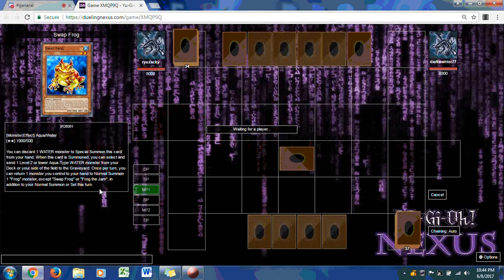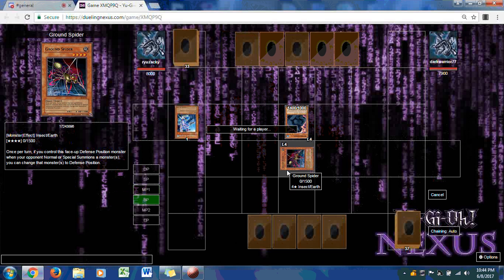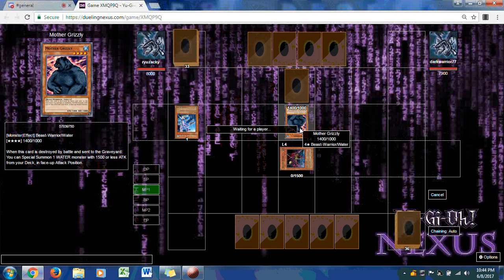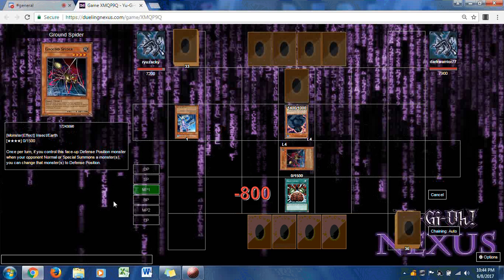Now we're back for Game Number 2. Dark Warrior brings out Legendary Ocean, but right before Mother Grizzly comes out, Ground Spider stops him in his tracks. He probably should have put down Legendary Ocean to increase the attack power. Ground Spider is a very strong insect when placed on the field correctly: once per turn, if you control a face-up defense position monster, when your opponent normal or special summons a monster, you can change that monster to defense mode.